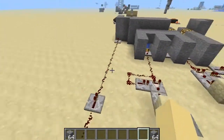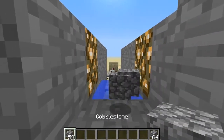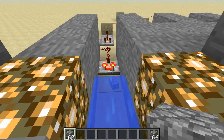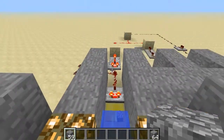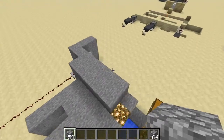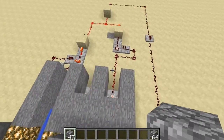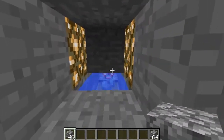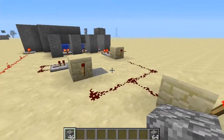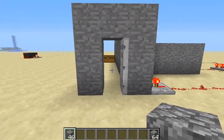I'll do it one more time so you can see it. One, two, three, four, five — and you can see the wire is extended to right here, turning on this and turning off this torch. Then one, two, three, four, five, six, seven, eight, nine, ten, eleven, twelve, thirteen — yes it's thirteen, I just miscounted — so that turns on both sides, the torches turn off, the final torch inverts on, and it extends to the door right here.